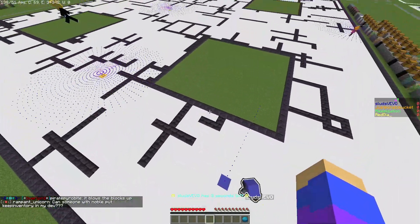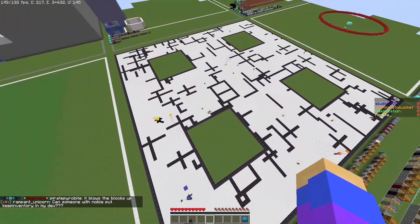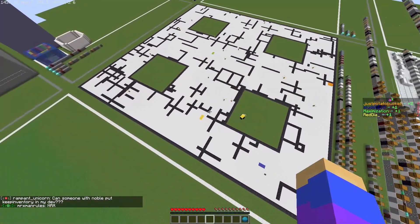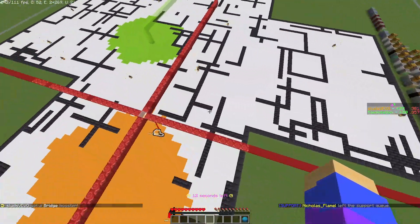The game is deceptively simple. You place a dot on a canvas, and as time passes, your colored blob grows and spreads. But with other players and a myriad of power-ups, there's a lot more strategy to the game than you might think.